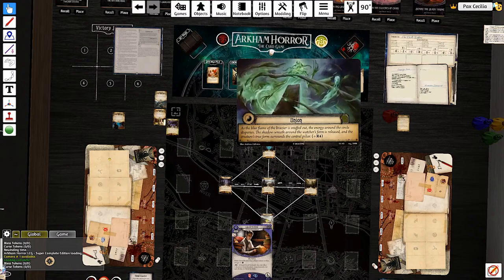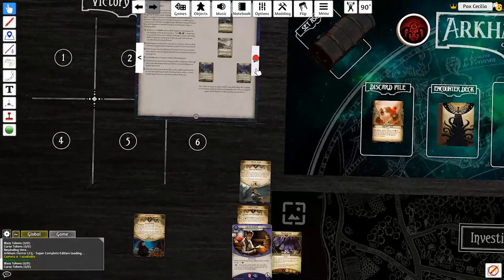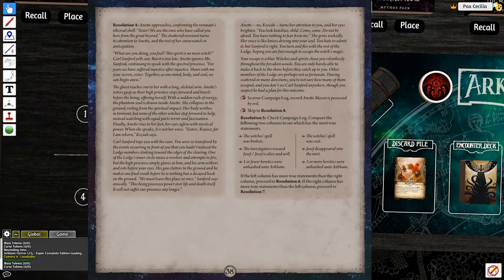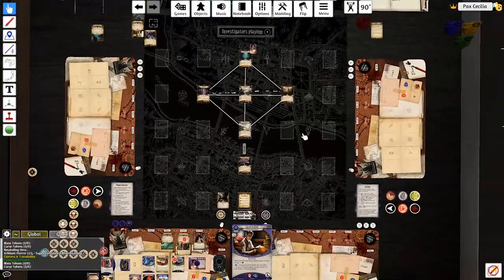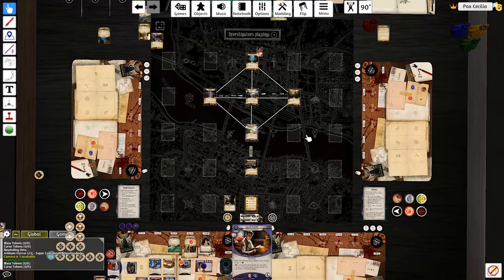Union. As the blue flame of the brazier is snuffed out, the energy around the circle disperses. The shadow wreath around the Watcher's form is released and the creature's true form surrounds the central pillar. Annette approaches: 'Sister, we're one of the ones who called you from the great beyond.' She merges with Keziah. Annette Mason is possessed by evil. Thankfully we don't have to deal with Annette because that's not how far the League goes. That's it, folks.